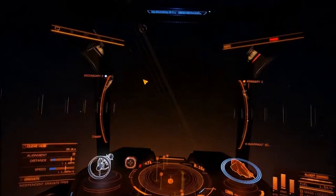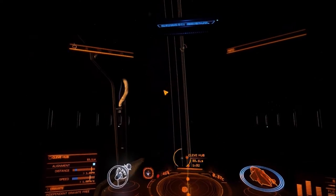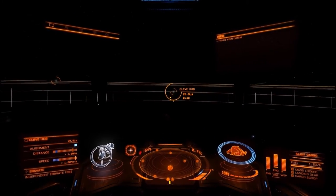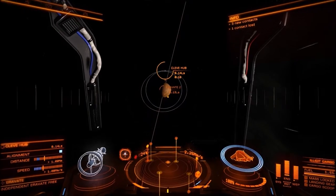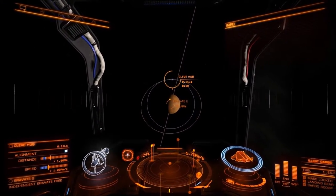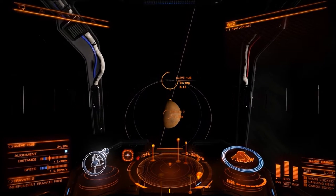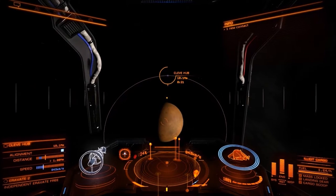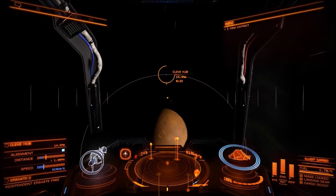Now we are in Erevate, and the Cleave Hub is right there. So now we just got to fly over there. To start — first things first, to make everything easier, you want to be coming in when you disengage facing the very entrance of the station. When you disengage, come from the planet towards the station that it's hovering around. Go towards the planet, then curve up and go straight towards the Cleave Hub, and you should be facing the entrance.